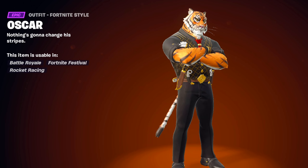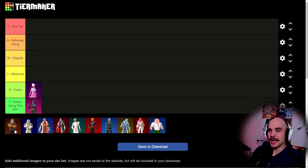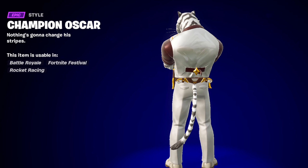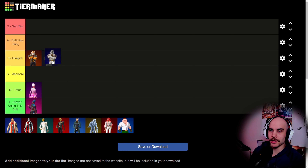Then we got the Tiger skin, the first one. I think it's okay. I don't know if I would actually use it, but I do like the skin quite a bit. It kind of reminds me of that one cereal brand with the Tiger. So I'm gonna put it on okay. And then we got the white variant of the same skin, which I think is also okay. I'm just gonna put it on okay too with the other Tiger.